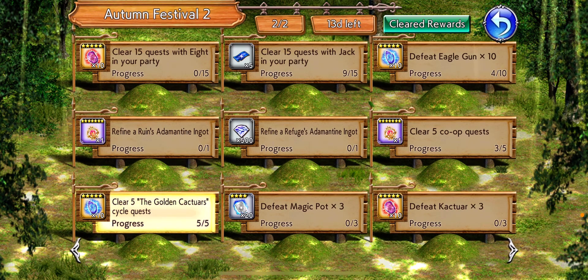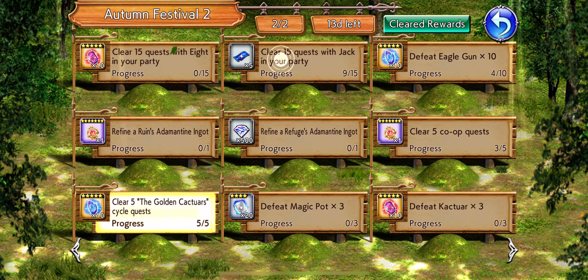What's up y'all, it's Crispy here with another Chocobo Panel Mission guide — this time Autumn Festival 2. Before we get started, put 8 in your party and put Jack in your party.